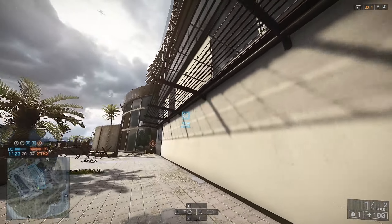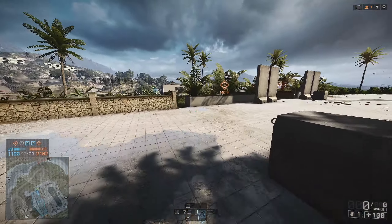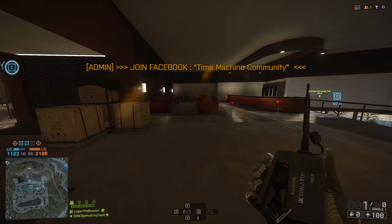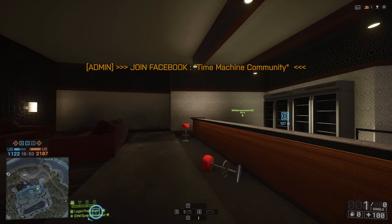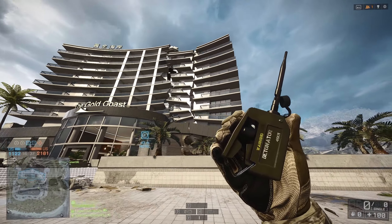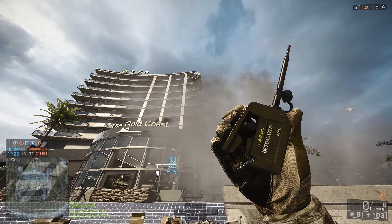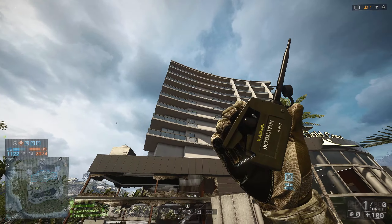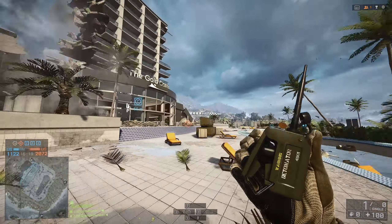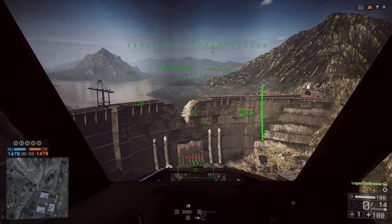Let's head over to the hotel on the map Hainan Resort. This hotel can be altered by players if you use some explosives in the correct way. The hotel is located in the center of the map, and if you destroy the first two ground floors on either the left or right side of the hotel, you will demolish that side of the building. Take a look at this — pretty nice Levolution.